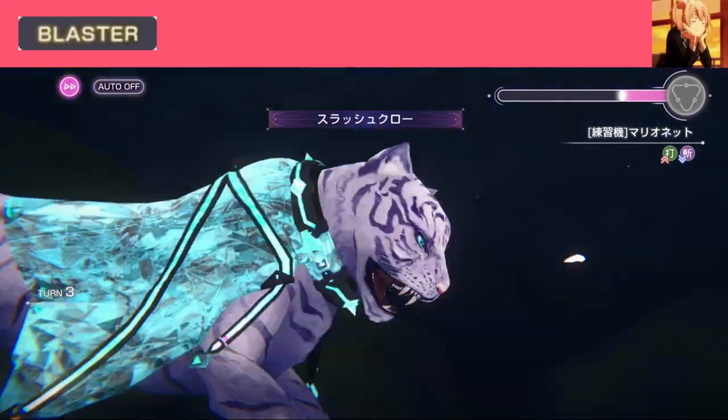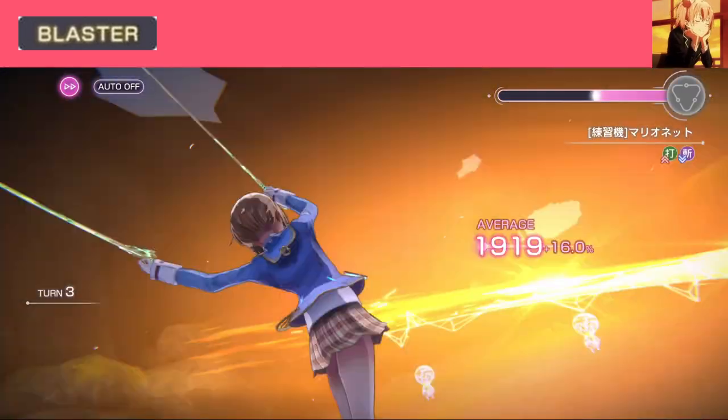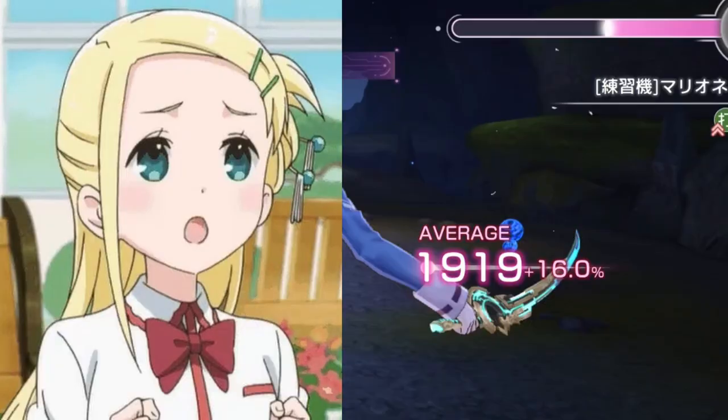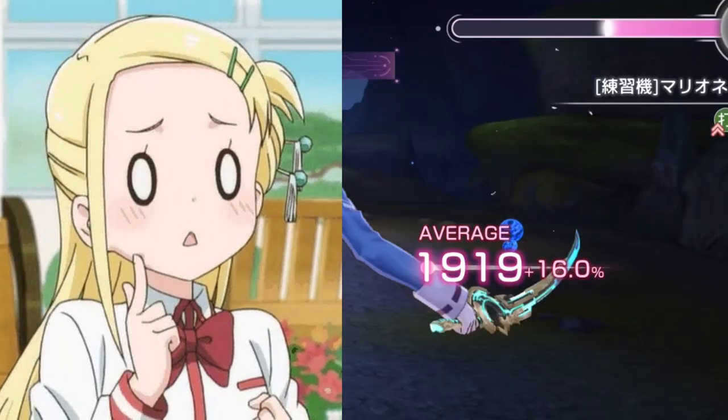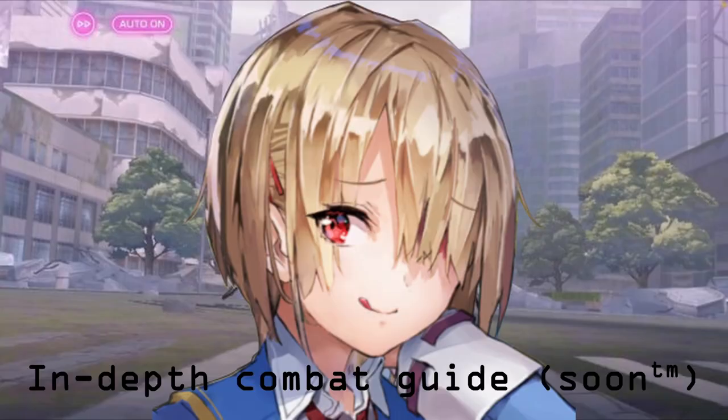Blaster — good for increasing damage percent after break. This is a very useful type to have, since Blasters enable Attackers to do more damage after break. I highly recommend having one for enemy nerf. You might ask what 'damage percent' is — well, you're gonna have to wait until the next in-depth combat guide video for that.